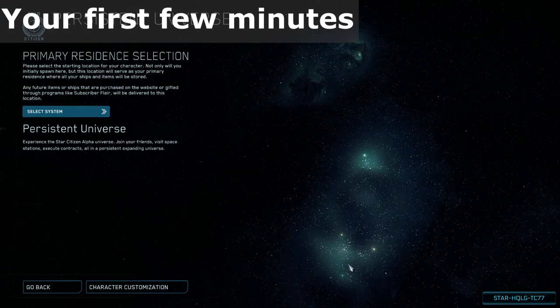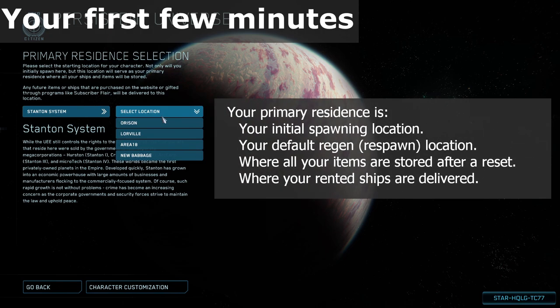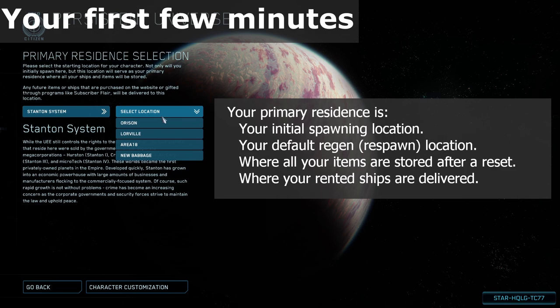After accepting your look, you're asked to pick your starting system — currently there's only one: Stanton. Then you'll pick your home location, which largely doesn't matter. The only thing to note is that your home is where all pledge items on your account are sent after any reset, and the delivery location of any rented vehicles. For a brand new player, Area 18 may be preferred, as it has only one tram for transit, so it's a bit harder to get lost in the city.